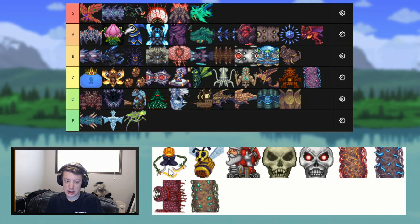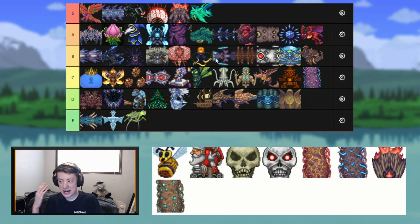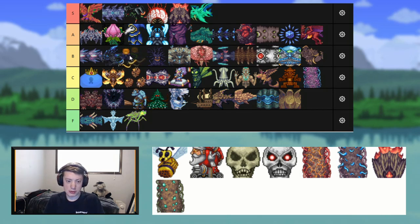Next we have Pumpking — the exponentially better Ice Queen. I can't put him too high, but I can at least throw him in B tier. His attacks are cool; I actually really like Pumpking, so I'm throwing him even higher.